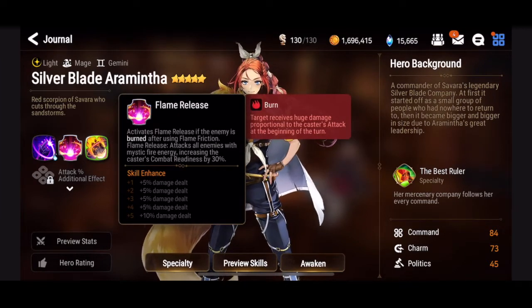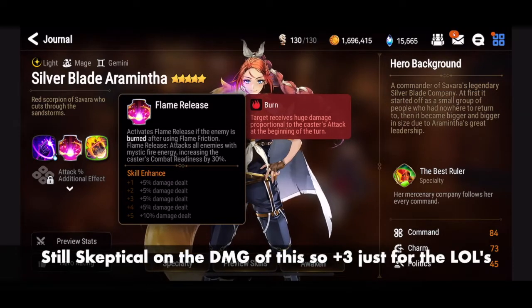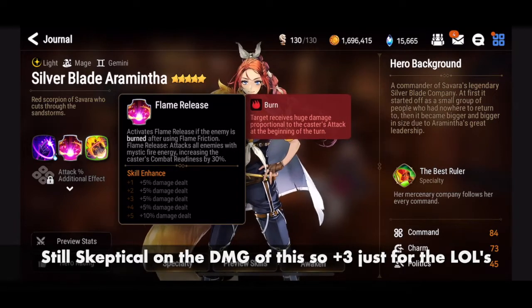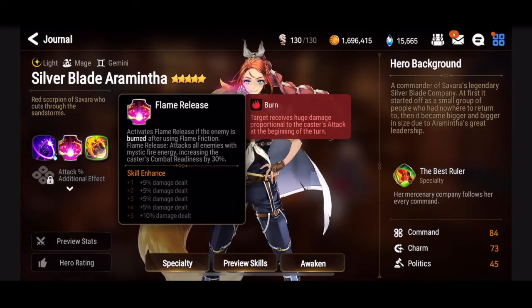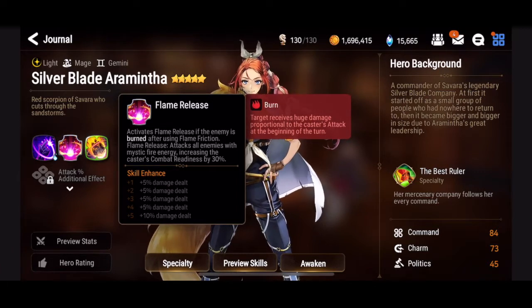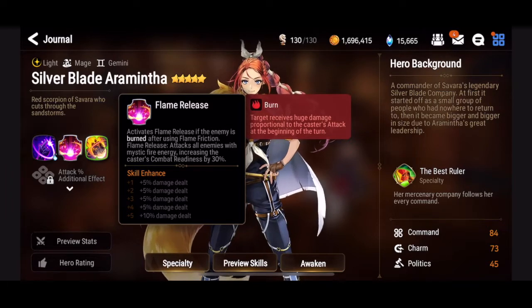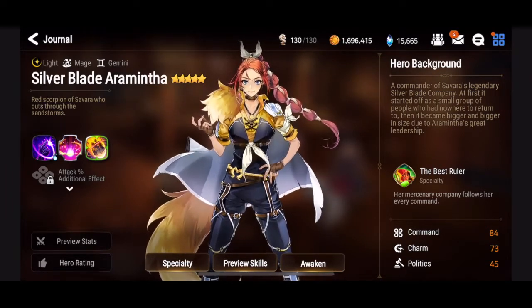Lastly, I'd focus on Flame Release — getting it to at least plus three or plus four — because I'll probably be using her mainly as a farmer unit to maximize her AoE damage potential. Since we mainly use her S1, Flame Release will be proccing very, very often.